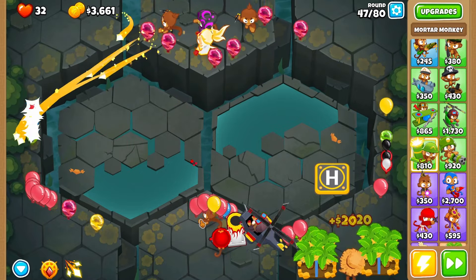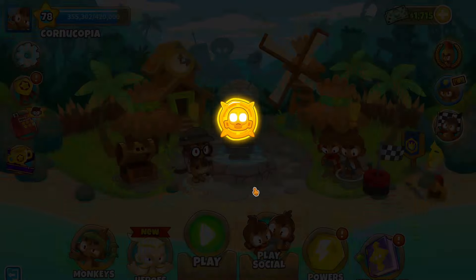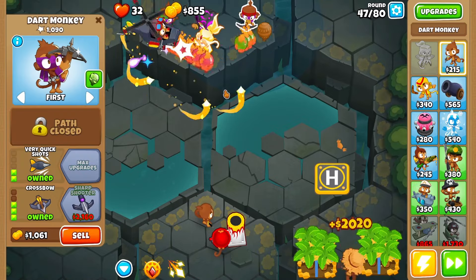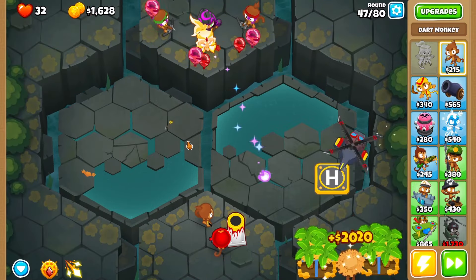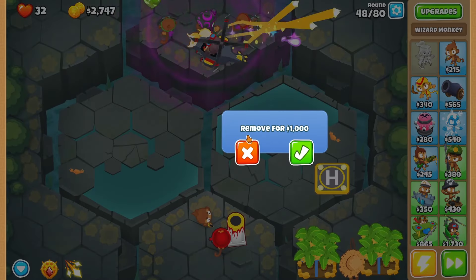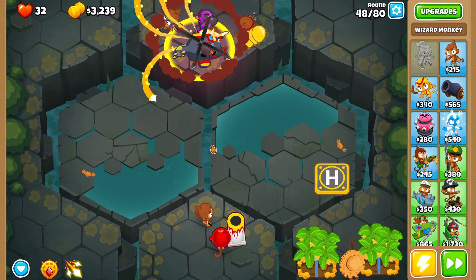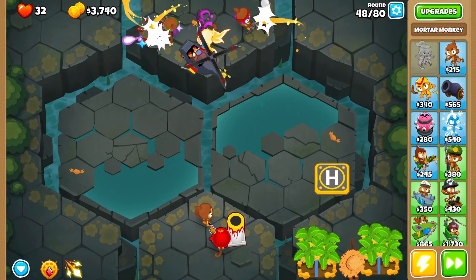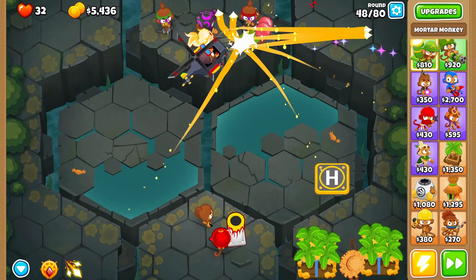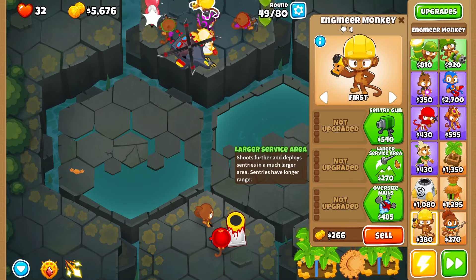Ceramic here — let's see if the heli pilot takes it out. I lost a life. I need to do something without overcomplicating it. I'm just gonna go for a handful of crossbows — these guys do decent damage, especially with the heli pilot down here. Also the mortars and banana farmer are helping. That 'remove for a thousand' button — I'll figure it out later. We have MOABs coming now, almost infinite at this point, and I don't have great MOAB popping power. Getting the engineer up — top path sentry expert with deconstruction.